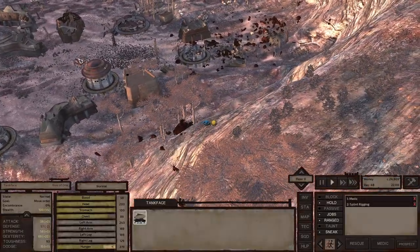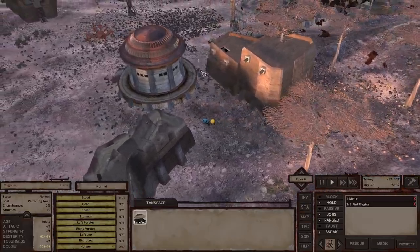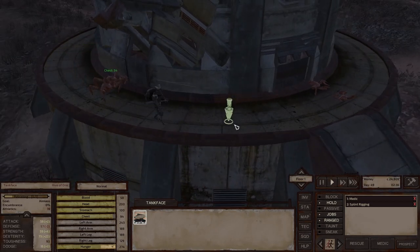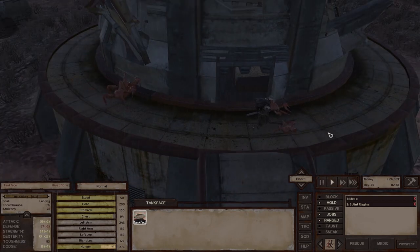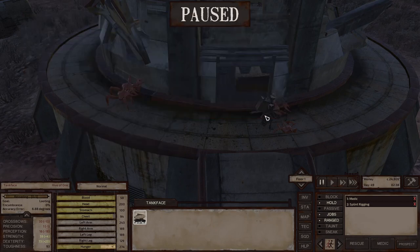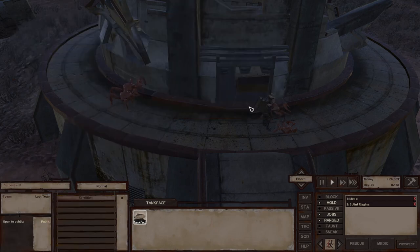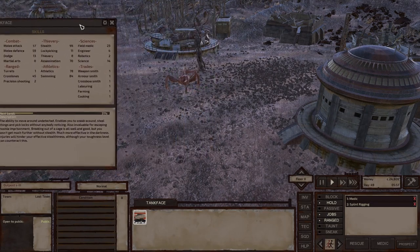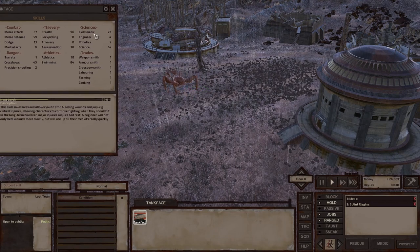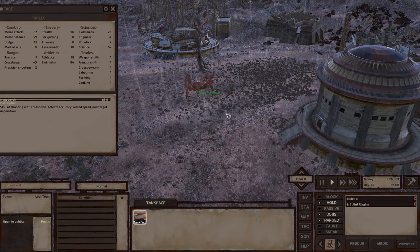I'll be training with this mega crab for quite some time. A thousand points of health per body part, so they're going to provide plenty of time for Tankface to level up with this crossbow. We do need some food so we might as well grab some of the crab meat - Tankface can eat raw meat, and even rotten or foul meat. Let's take a look at his crossbow skill - you can see it's leveling up pretty quickly. The nice thing is we can stand on this platform and train without fear of being hit by this large crab.